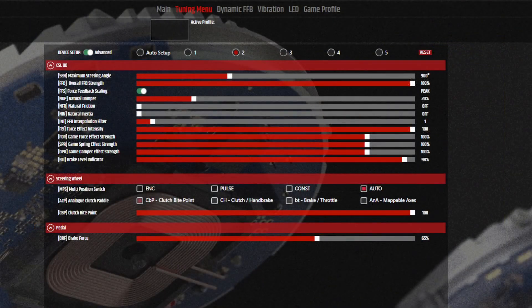Here is my FANALAB setup. Sorry about the blurriness — I'm trying to capture this zoomed in on the 4K screen, so there's a little digital zoom going on. Feel free to pause the video and set it up. I use profile number two so I can separate this from my usual AMS2 profile one. One thing I want to mention is the natural damper — you can play around with that. I found 20% is a pretty good balance for me, though some people may want to dial it down to around 15. Overall, the combination of this FANALAB setup and the in-game settings gives me a pretty good feel of the car on the road.